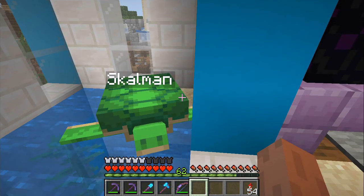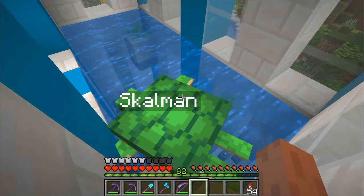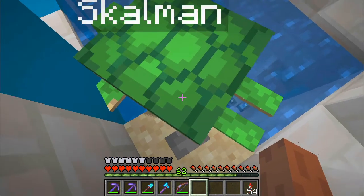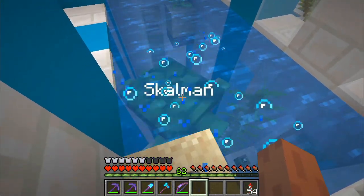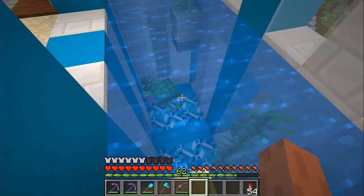Here is a little brewing setup, and here an entrance into the pool. Hey Skalman! Let's take the stairs straight ahead to the bedroom. The bed I found in an igloo because I couldn't find sheep for the life of me. An ender chest, pretty well hidden. And in here the trophy room slash map room - this is where I plan out my projects. Skalman was with me all the time here before I built the pool, and then he just started swimming instead.